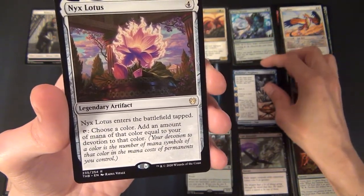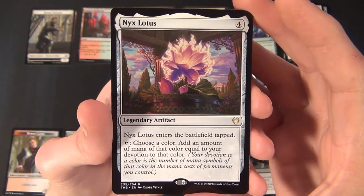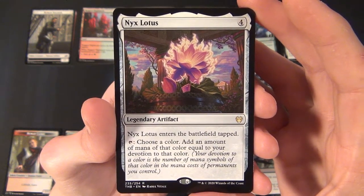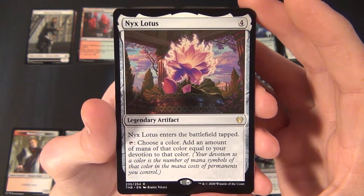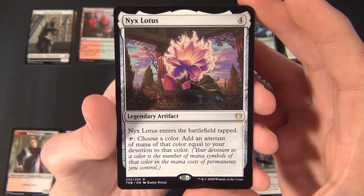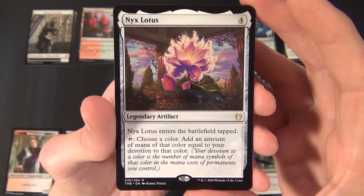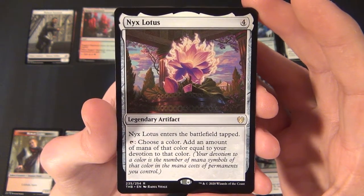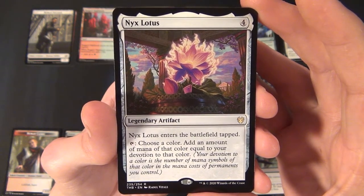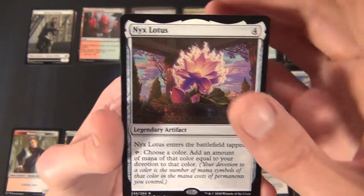And for the rare we have the Nyxbloom Ancient — a rare legendary artifact that costs four to cast. When it enters the battlefield tapped, choose a color; by tapping it you add an amount of mana of that color equal to your devotion to that color. You can essentially double up on mana for a certain color.